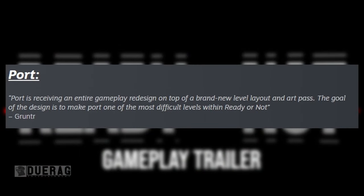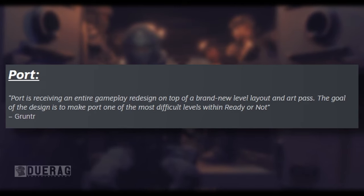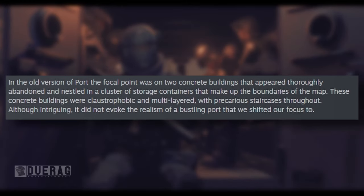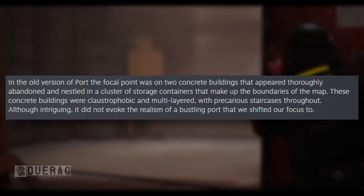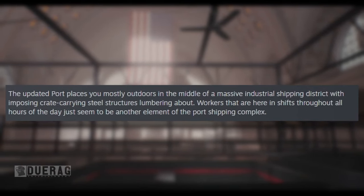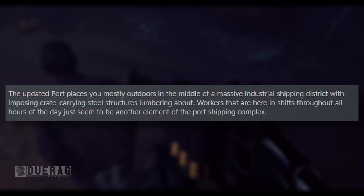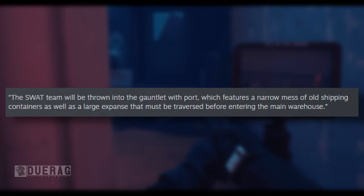Moving on to the next thing: Port. Port is receiving an entire gameplay redesign on top of a brand new level layout and art pass. The goal is to make port one of the most difficult levels within Ready or Not. I feel like port has been redesigned so many times. In an old version of port the focal point was on two concrete buildings that appeared thoroughly abandoned, nested in a cluster of storage containers. These concrete buildings were claustrophobic and multi-layered with precarious staircases. The updated port places you mostly outdoors in the middle of a massive industrial shipping district with imposing crate-carrying steel structures. Workers heard during shifts throughout all hours of the day seem to be just another element of the port shipping complex.